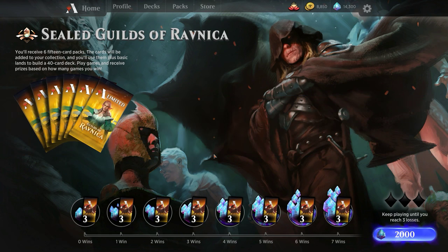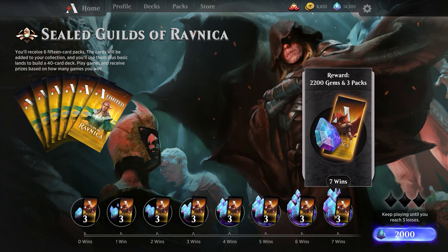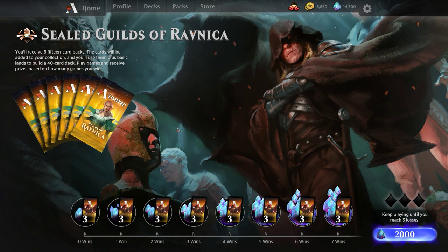Let's take a look at Sealed GRN. We get 6 fifteen-card packs and they all go to our collection. We use those plus basic lands to make a 40-card deck. No matter what, we really get 9 packs out of this — 3 guaranteed from rewards plus however many gems back based on performance. At absolute minimum, we're paying 2,000 gems to get 9 packs and 200 gems, so really you're looking at 1,800 gems for 9 packs.